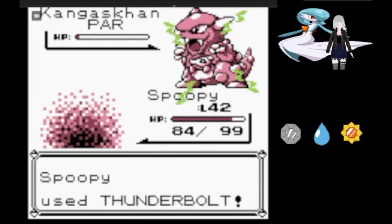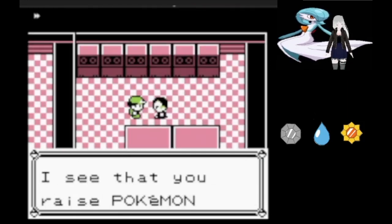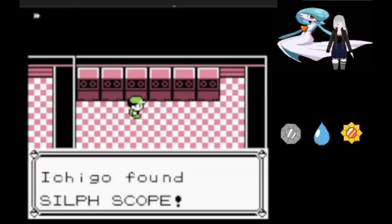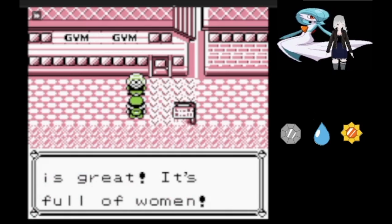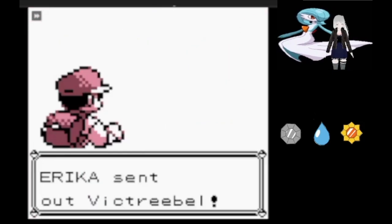Kangaskhan narrowly avoids being taken out by Thunderbolt and tries to use Comet Punch, which we're immune to. So we defeat Giovanni, grab the Silph Scope, and go on to the Girlboss gym — Erika.